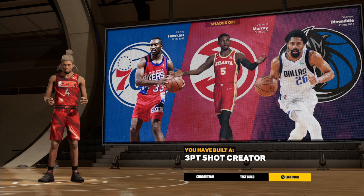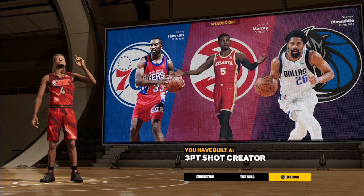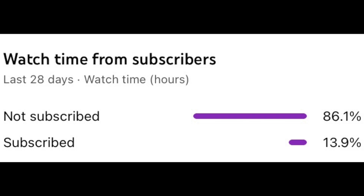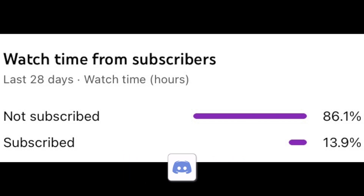Takeovers are slasher, sharp, playmaker, and lock. I'm going with limitless range and finishing moves pretty much every single time — that's automatic for me. The build comes out similar to shades of Hersey Hawkins, Dejonte Murray, and Spencer Dinwiddie, and it comes out as a three-point shot creator.